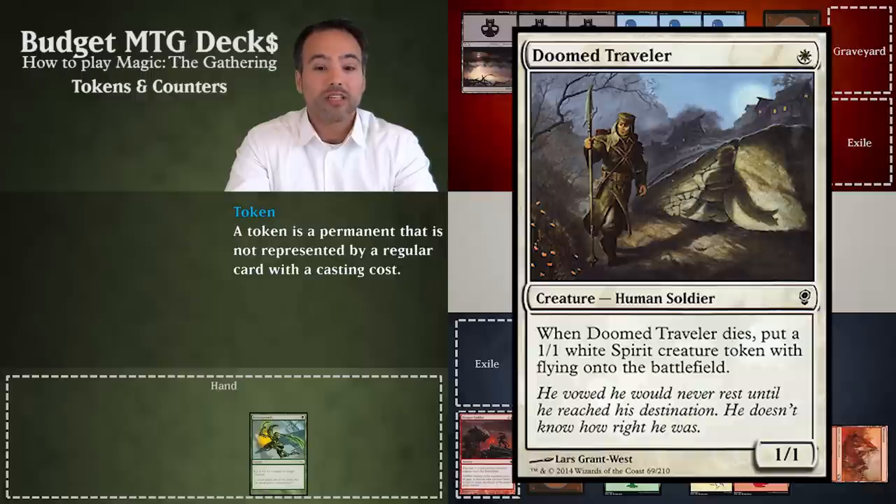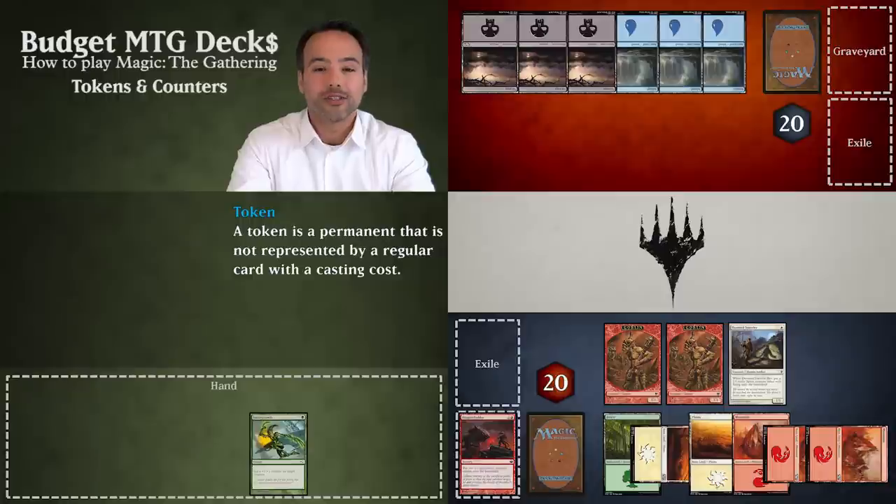As we saw in the last video, Doom Traveler's ability is a triggered ability. As you may have noticed, tokens are a great way to get more creatures on the battlefield than you normally would for the amount of cards you use.